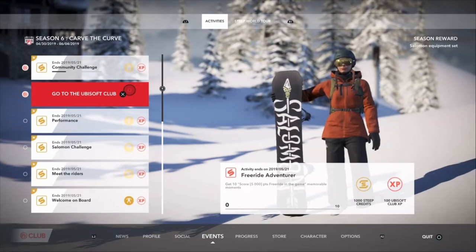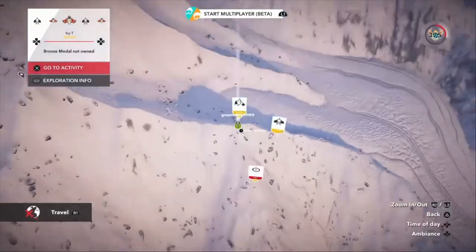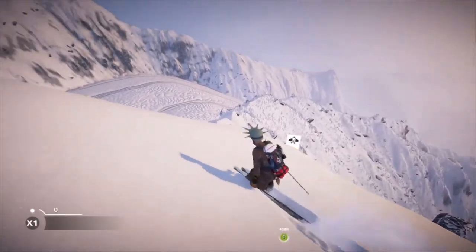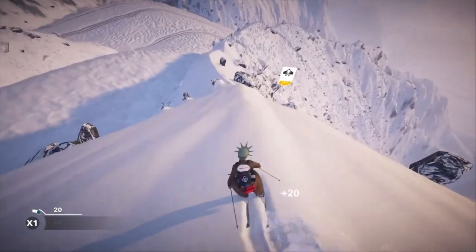The easiest way is to find a free ride challenge. You can go to the progress tab in the options menu and find a free ride challenge there, or just go to the top of most mountains and try to ride the easiest crest that you can find.